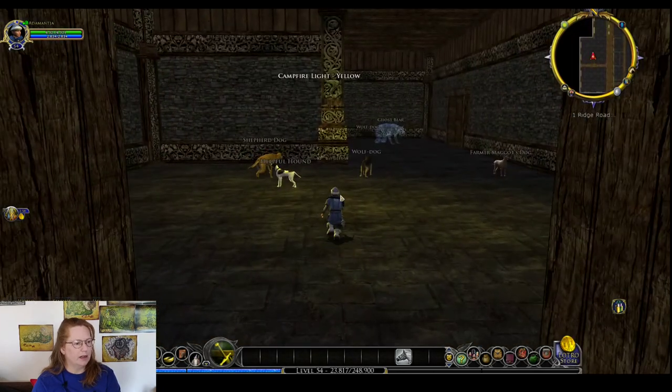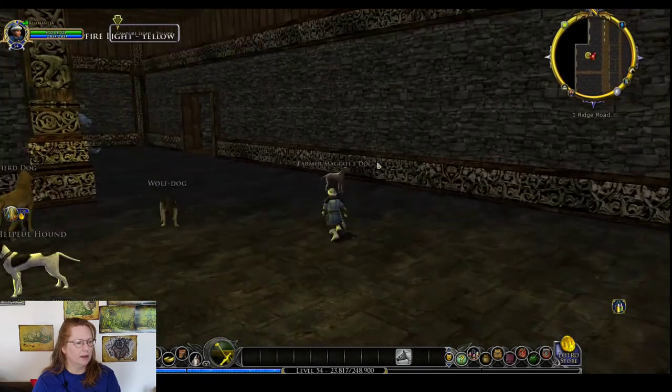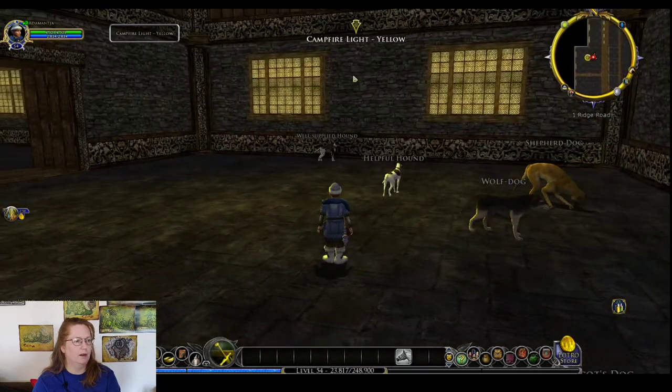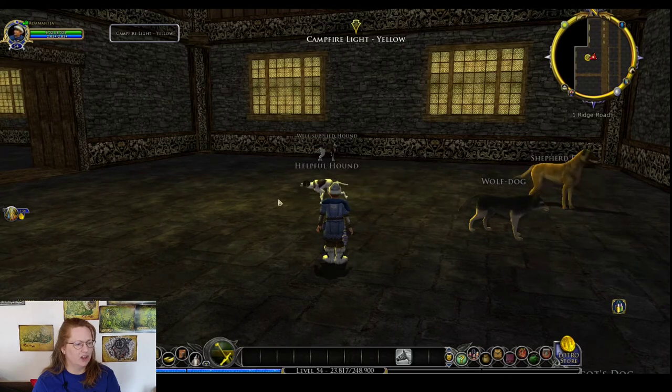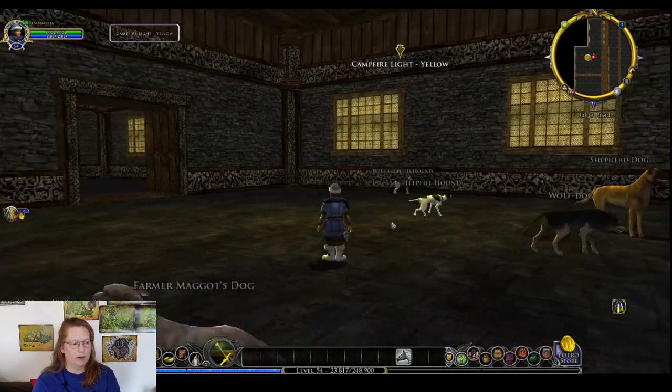I was talking about the lighting — there are some new lighting things you can do. This person has done yellow lighting in this room and used a campfire which has a bit of a flicker to it. You can notice the light is changing, getting dimmer and lighter. That is a new thing that has been brought out for Rohan housing.